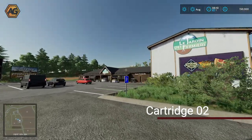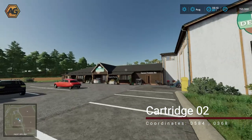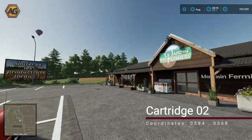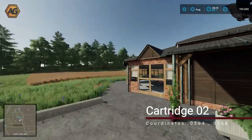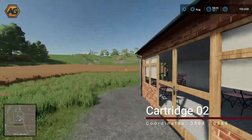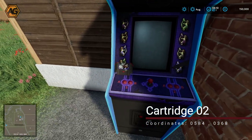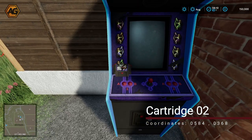Our second location brings us down here to Le Jardin des Vermeires — I think this is a farmer's market or farmer's store of some kind. We head around the back, all the way around, and we'll find an arcade machine. Sitting on the arcade machine is our second collectible.